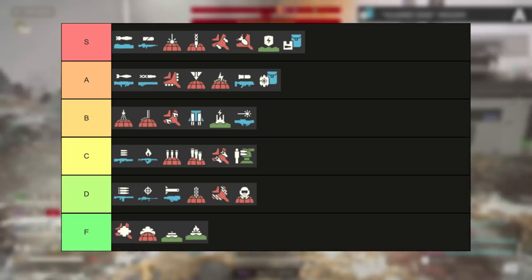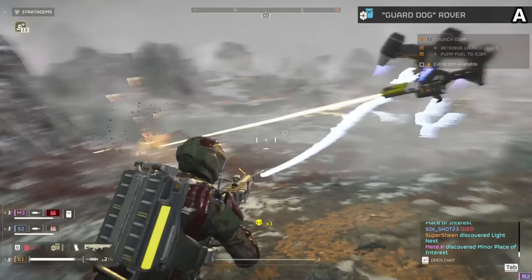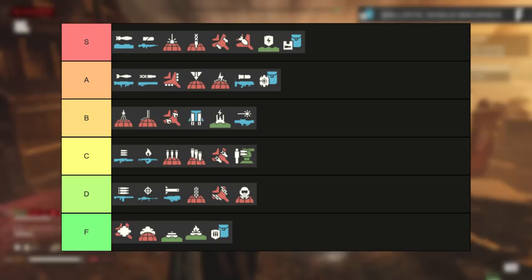The guard dog rover is an A tier backpack. This has a laser rover fly around you and laser down anything that moves. It's really nice at keeping bugs away from you and can stop the more annoying bots from getting on top of you as well. It definitely friendly fires more than I'd like, but usually the teammate with this gets more kills at the end as those annoying hunters become way less of a problem. Also this backpack never really seems to overheat — you always get a laser friend for the entire mission.